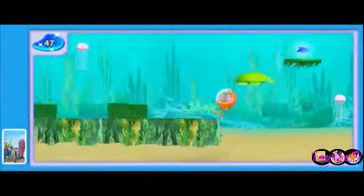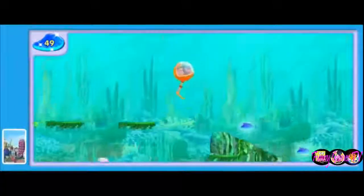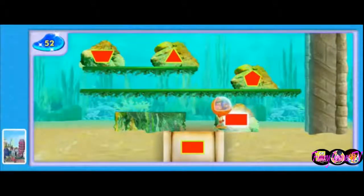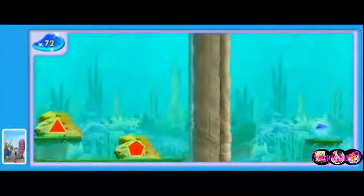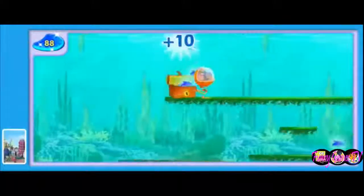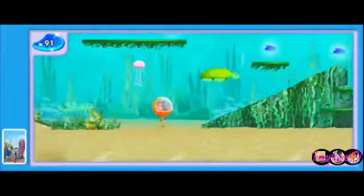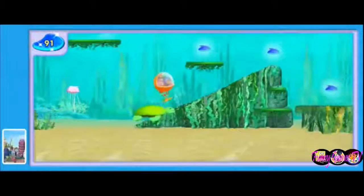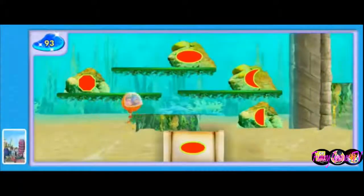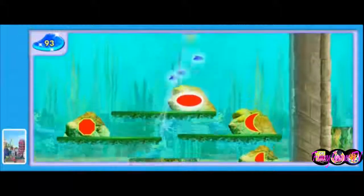Use the arrow keys to go under the jellyfish when it goes up! We can slide down the slippery seaweed! There's a new shape message from the Blue Mermaid — you found a rectangle! There's another message — this time we need to find an oval! Umi friend, you found an oval! Super boost!